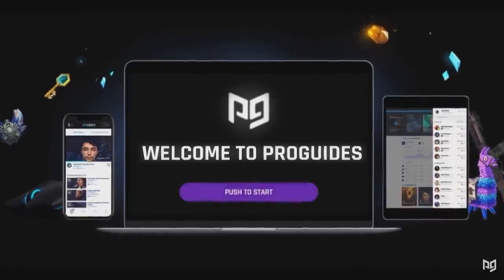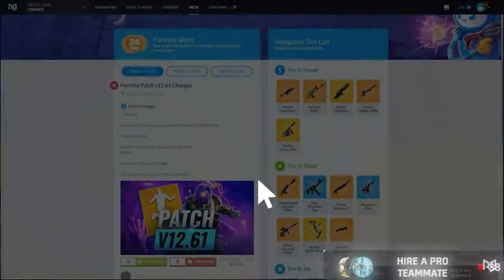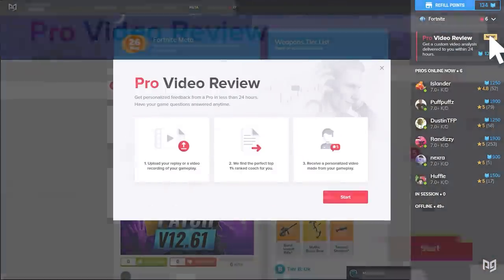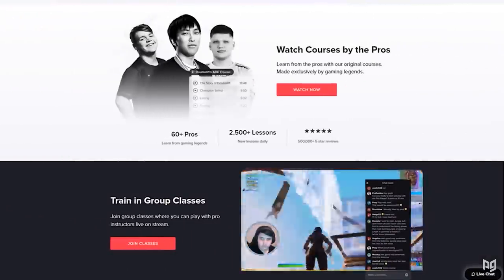Keep in mind that if you're struggling to find your keybinds or feel like you're not getting comfortable, you can always talk to one of our pro coaches over at proguys.com for more recommendations and the best methods to learn your new binds. While you're there, check out our vod review service where a pro player will analyze your gameplay, saving you time and helping you improve faster.